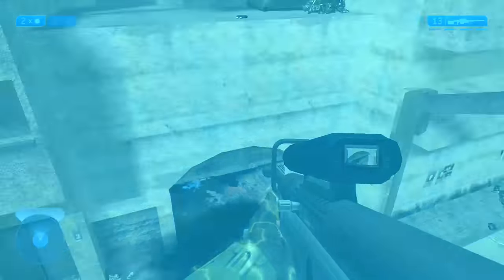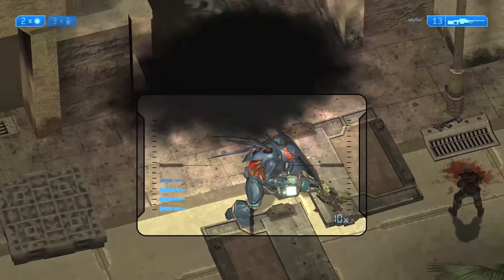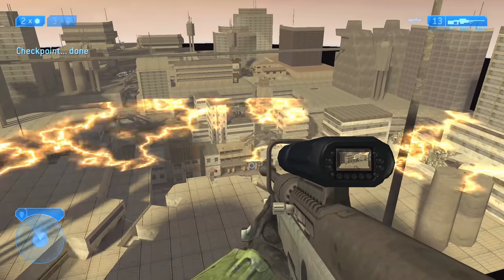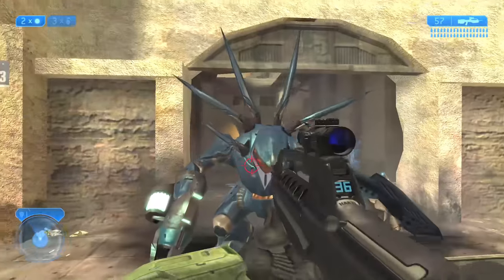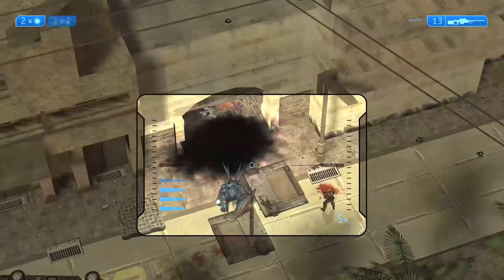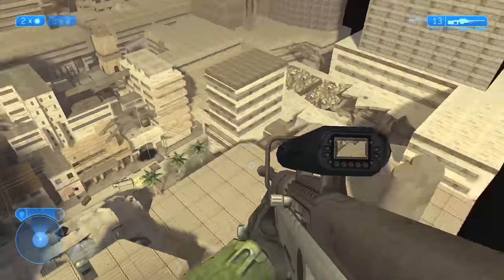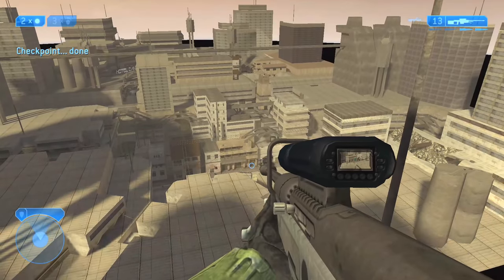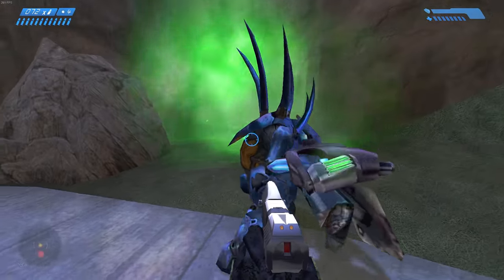Step one: you want to have Feather and Sputnik on. You want to progress through the mission normally until the first two set of hunters burst through the door. All you have to do is melee the hunter, which will turn him around and he'll do a backward strike and send you flying across the map. As he comes down to hit you, all you have to do is jump and angle yourself wherever you want to go.